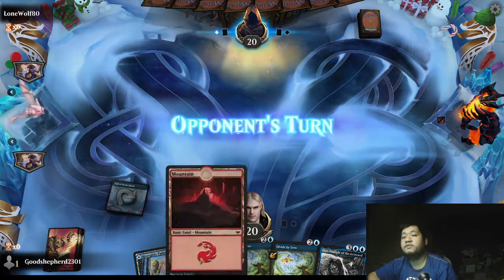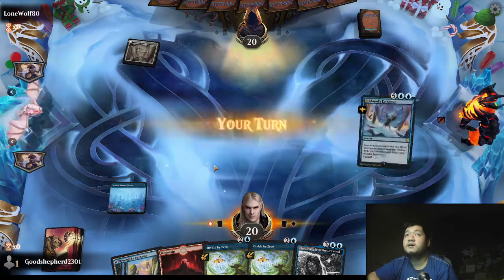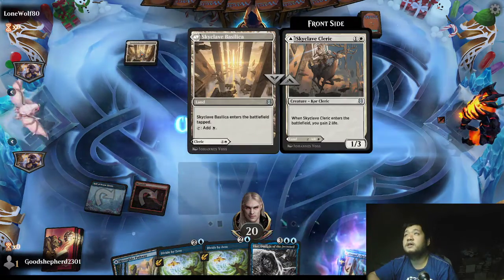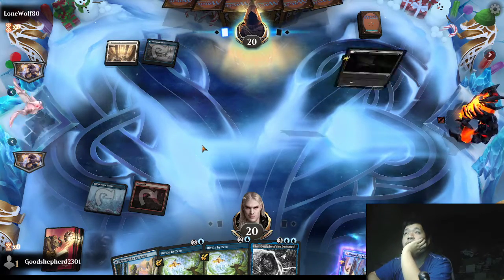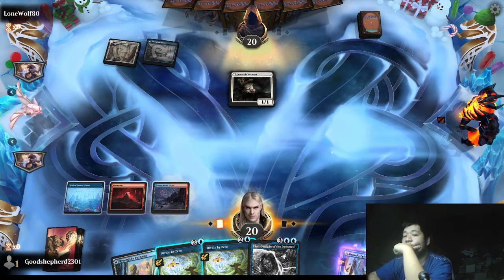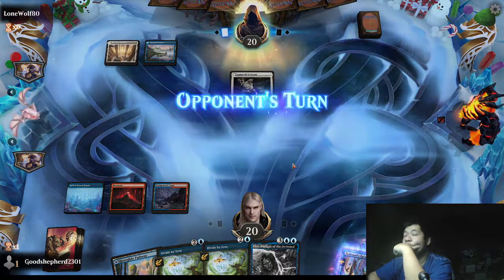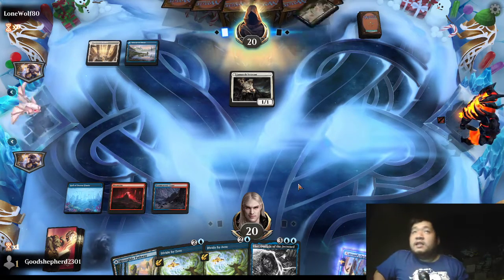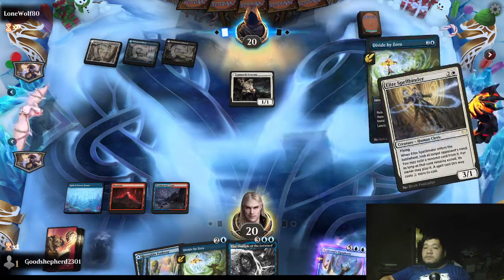We're basically just showcasing the power of Divide by Zero. Opponent is playing a life game deck — it could just be Clerics. Yep, playing Clerics. So we will need to use Divide by Zero because we need to hit Lear soon. It's not only Standard that's changing — Alchemy is getting a lot of changes here as well. So we're looking at Esper Clerics. And we say nope.